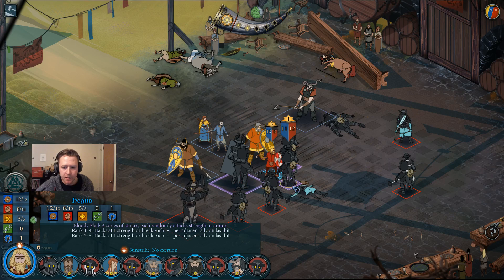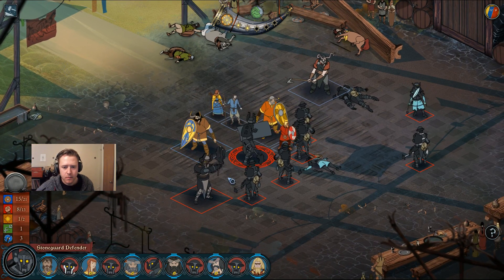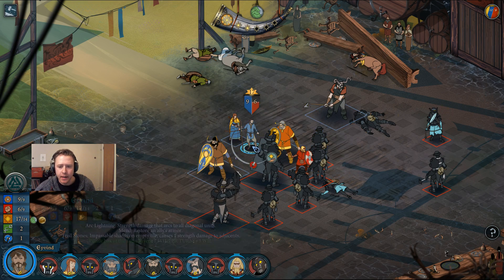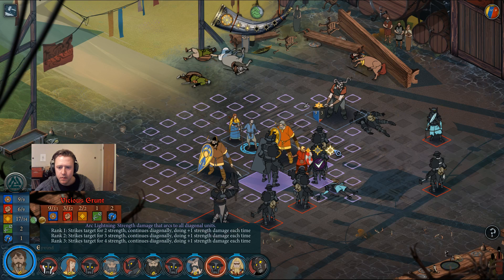Alright, once again Bloody Flail on this guy — hopefully a little bit more strength. We have a good lineup here for the lightning. It's gonna hit all three of these guys and it's not gonna spread to us. We want it to do at least three here — three, four, five wouldn't be bad. But we'll just do max against this guy. We'll start off with four and end up doing six to this one at the end.